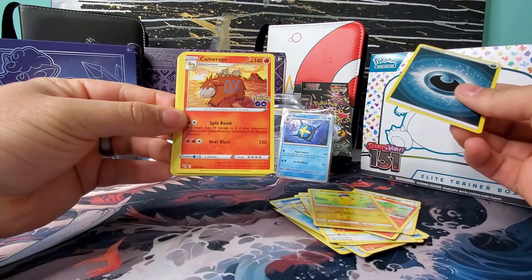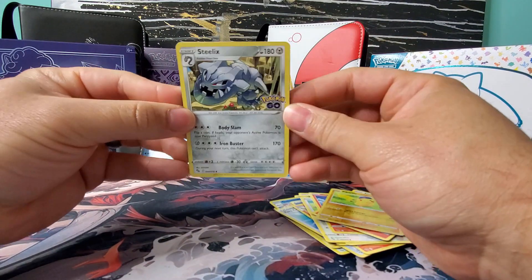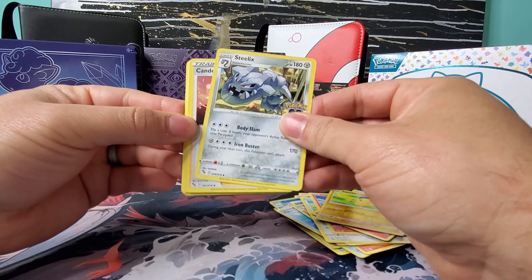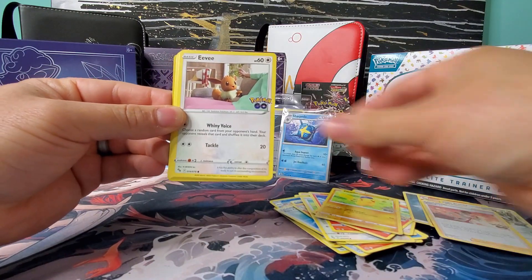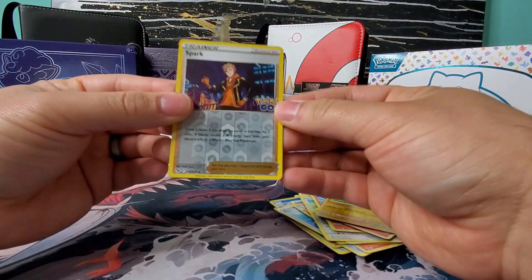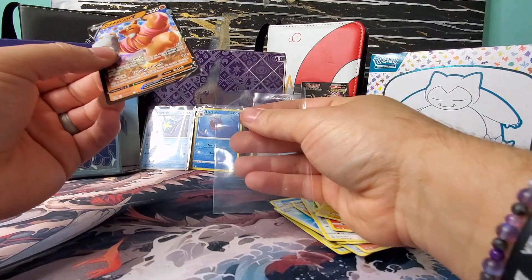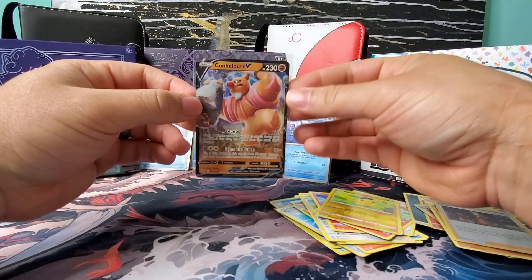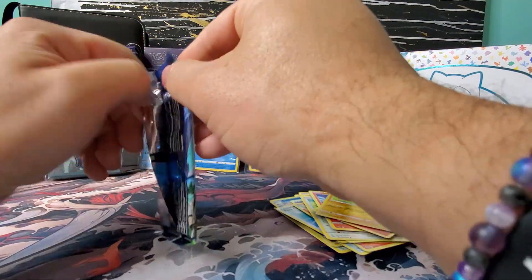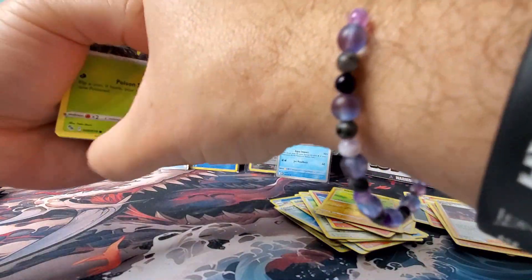Dark energy. Eevee, Natu, Ambipom, Raticate — a lot of repeats. Laritar. Got the Spark Reverse and another — a V-card, you know what I mean, Pokemon V-card, not the other V-card. Conkeldurr. I guess that would be considered three hits in three packs. I notice I don't think this is the most valuable set, but we're getting some nice additions to the collection so far.